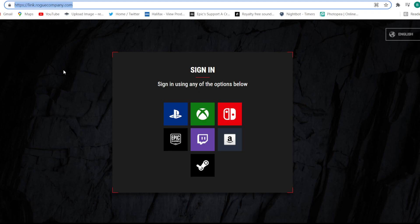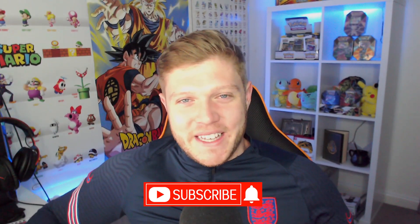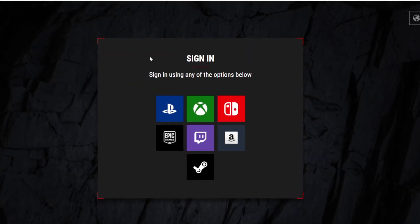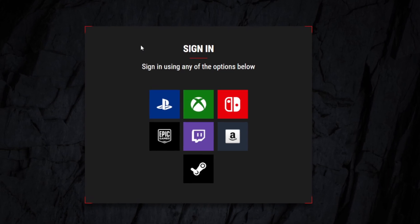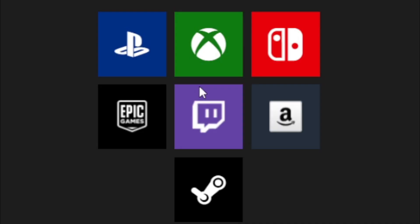The link is also in the description of this video. When you scroll down on the page to look for that link, you might as well hit the subscribe button whilst you're at it. Once you go ahead and get to the sign-in page, you can sign in using any of the following platforms shown below. Mine is already set up to Epic Games, so I'm going to go ahead and press that icon.